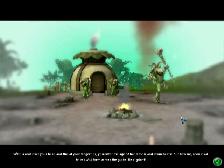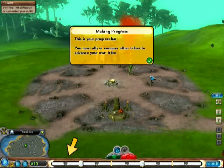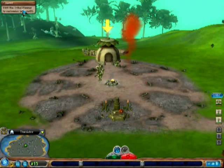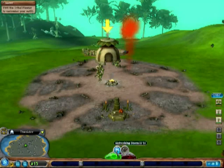Congratulations, we are now a tribe. Navigation and everything is a little different. We've got our missions, a map similar to the creature stage. Our abilities are the same — social stance or fight, progress bar is the same. We have some extra different special abilities, and depending on how you did in the previous stages, that will determine what kind of special abilities you get.